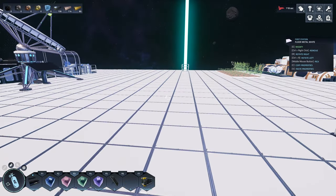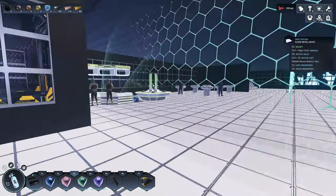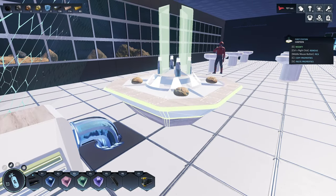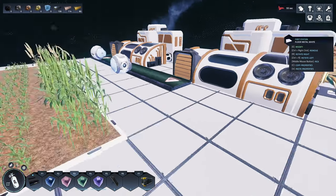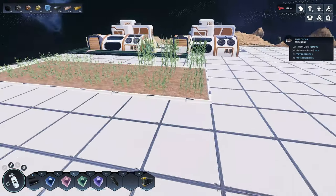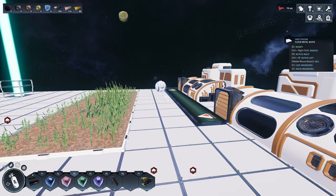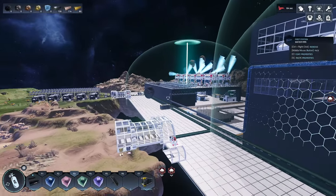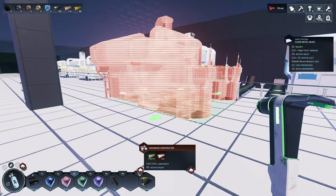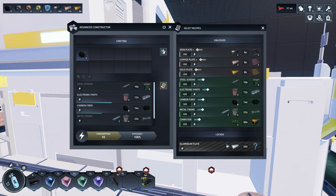I've skipped a large section — I've also set up the saw that we unlocked, a radar, and people working in various stations. Food is now being automatically baked and resources are all being routed in. For farming, make sure you get wheat growing — two or three farm plots should be fine to start. Set up a little farmland and it will work automatically with the farmer bots. I've also upgraded these machines to the advanced structures, which gives more crafting options.